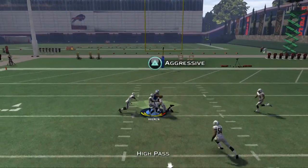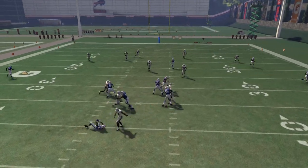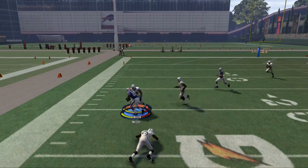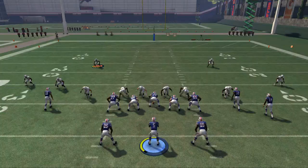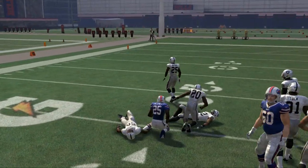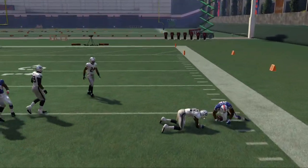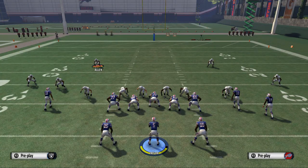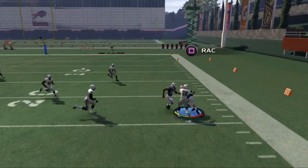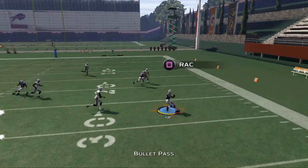With gap pressure from the A gap, you're going to want to hit these quick passes. What I recommend first is getting your bearings in the pocket — step up and then throw the football. Don't try to throw off your back foot. As someone who's done it a million times and thrown a million picks, I recommend you just don't do that. Take these flat passes, but wait a split second. Even the fastest blitz in the game — you still have time to set your feet and throw a quick touch pass to the outside. Just trust me: set your feet and get rid of the football.